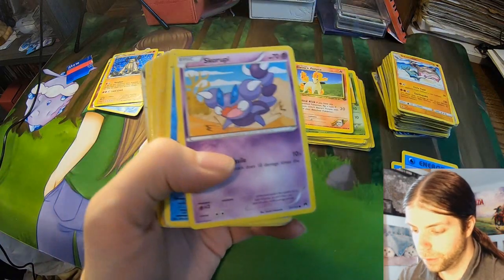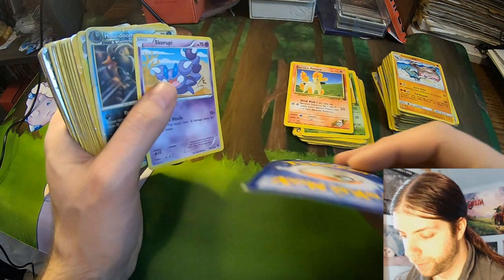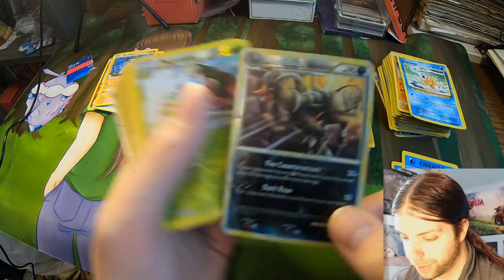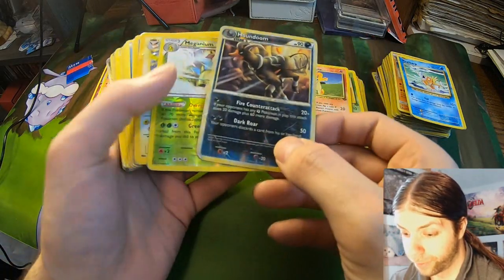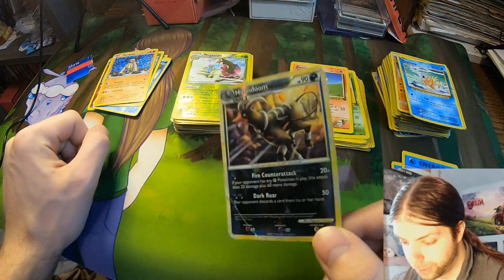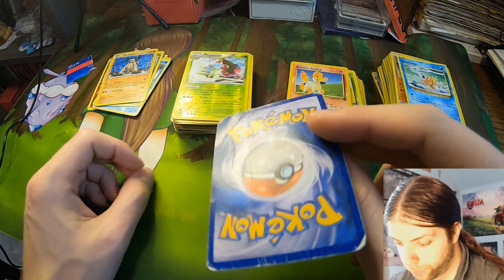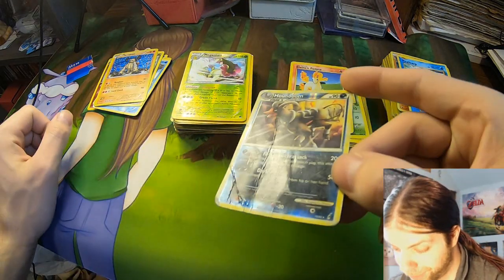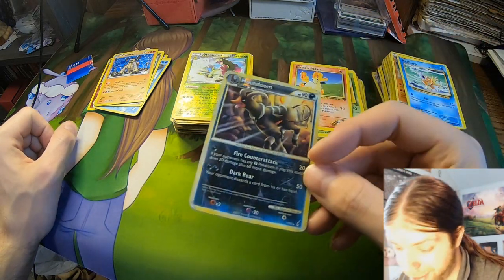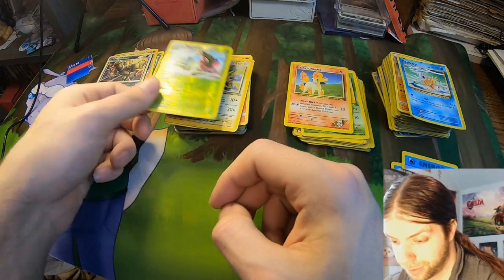A little more — whoa, that is a banged-up Magikarp. He's seen better days. We got foils, guys — look at this Houndoom. That is so sad, bro — so much damage. I'm still gonna put it over here, but that is not what we like.